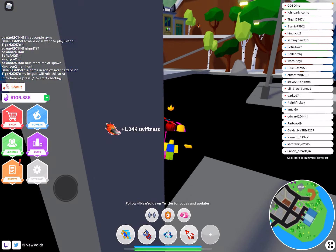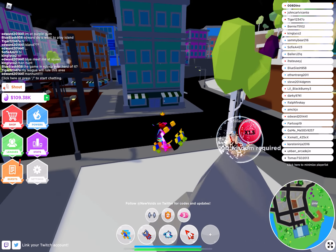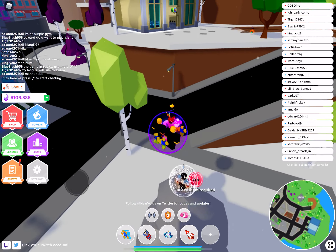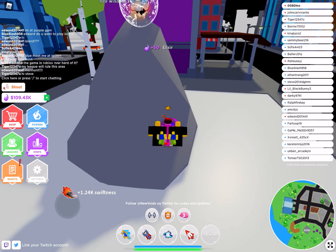Next we have this over here — this is for physics, so it's 100 wisdom required. And all of these are really close to each other.